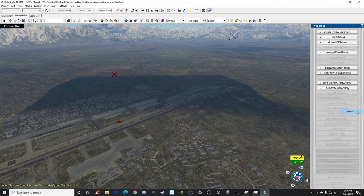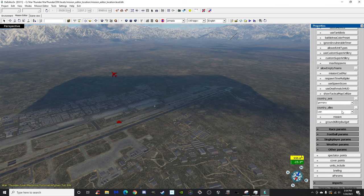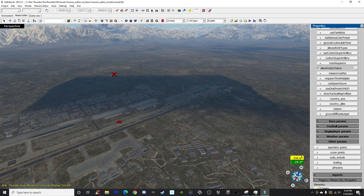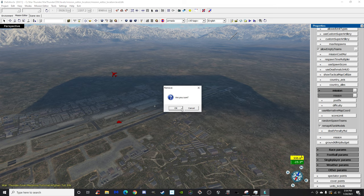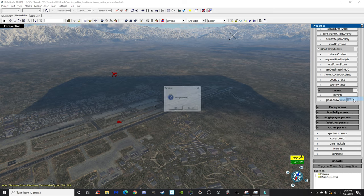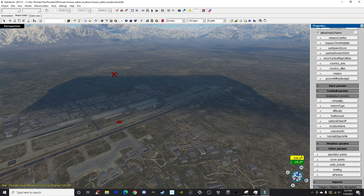Mission cost multiplier I think relates to your spawn cost. Respawn time multiplier is your respawn time. Spawn Score is basically the SP system — it sets anti-aircraft, aircraft, and helicopters to a 600 spawn point limit, which is kind of weird. Deathmatch HUD I've never touched. You can set what countries are allowed per team but I handle that in-game. Race Parameters, Football Parameters, and Single Player Parameters are for their respective modes — single mission handles optional takeoff and test flight loading.